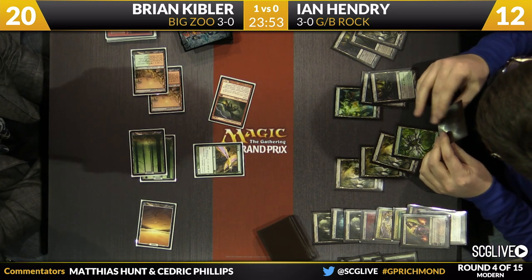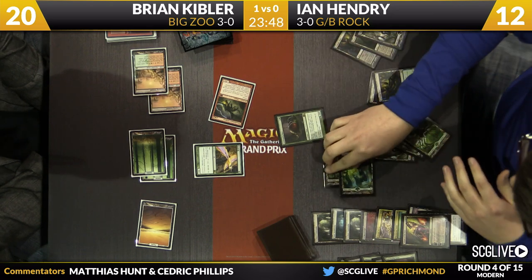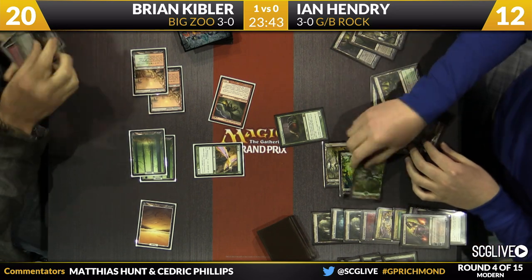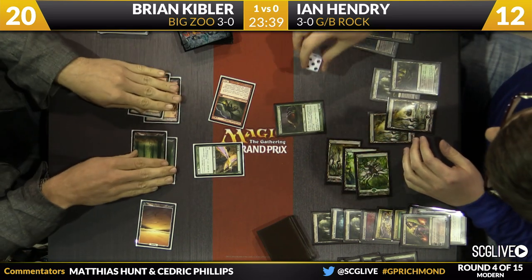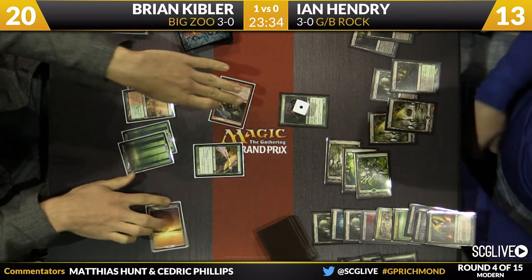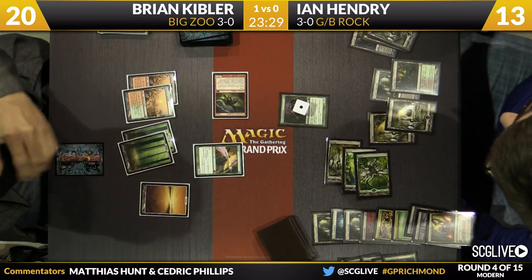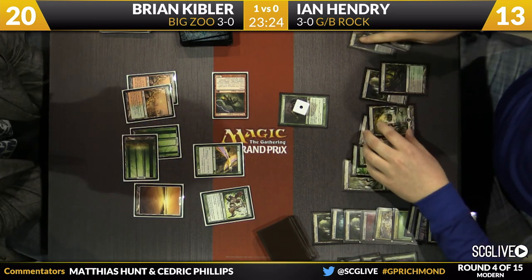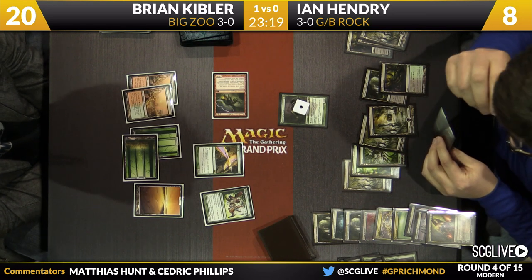Let's see what Hendry can draw — that's a Scavenging Ooze. The graveyards have had a lot of creatures hit them since our last Scavenging Ooze. He's going to activate the Scavenging Ooze, going to a 3/3, just once. Brian actually activated his Scavenging Ooze when it died to prevent Ian's from actually being good. Sometimes you see people leave it, sometimes you don't. As Wild Nacatl comes off the top — turns out a pretty smart play by Kibler removing the other ones because now Ian's Scavenging Ooze is much worse.